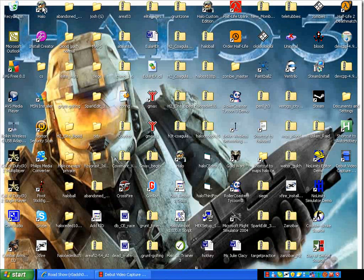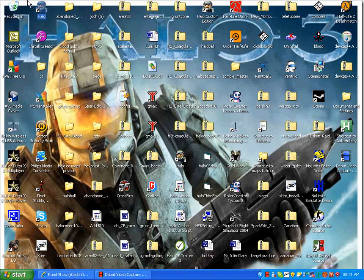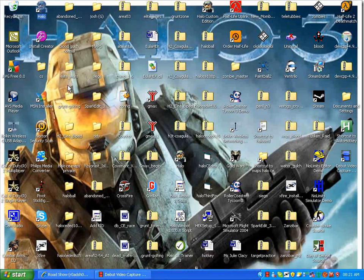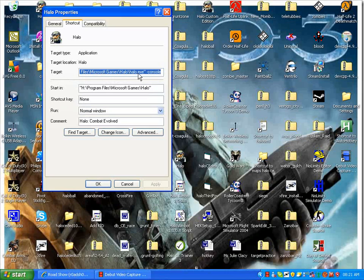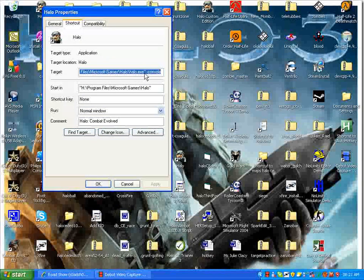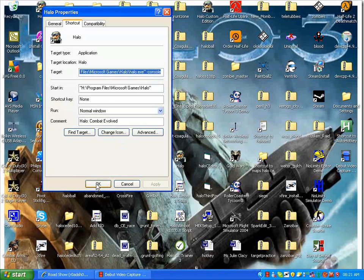What you do is right-click on Halo — not left click, right click. Then go to Properties, and you type the file path: Program Files, Microsoft Games, slash Halo, slash Halo.exe, then those two dashes and the word console. Then hit Apply, then OK.